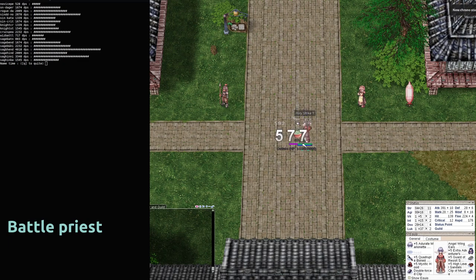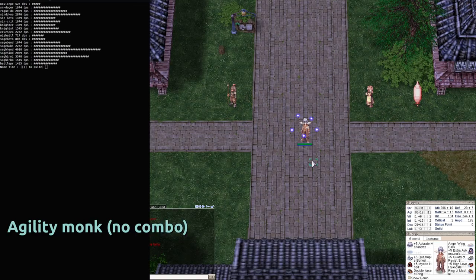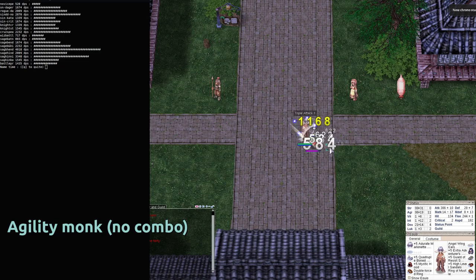Now the priests. The Battle Priest has lower DPS than most other melee builds, aside from the permanent novice, Battle Wizard, or pure Battle Sage. But it is a support class, so it's still good — people will want to party with you, and it's a good character to party with and have fun.